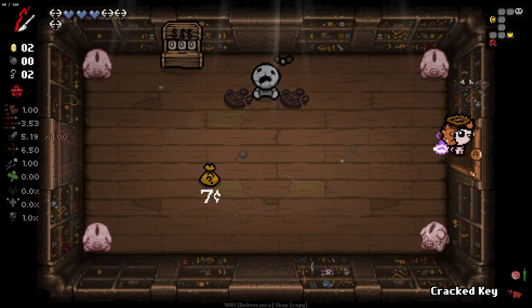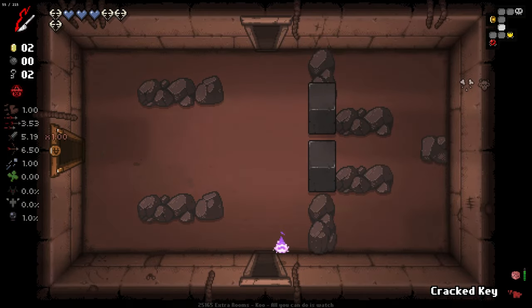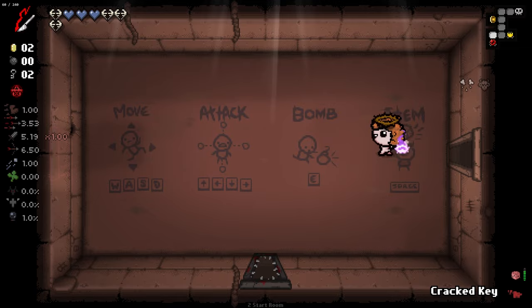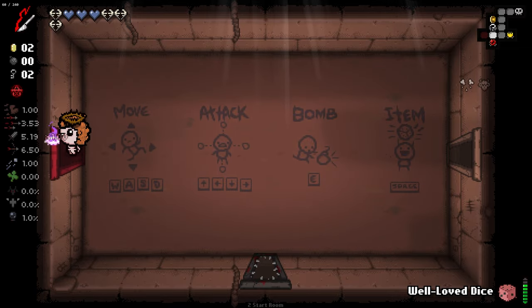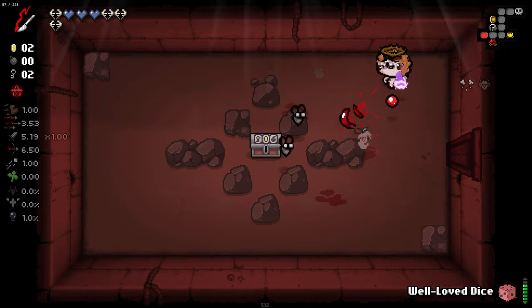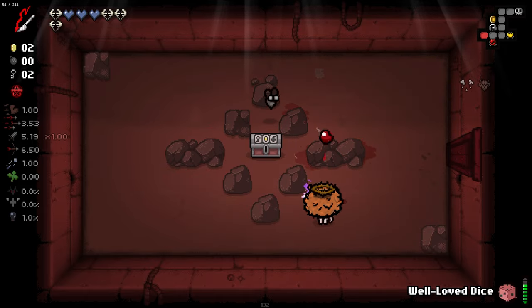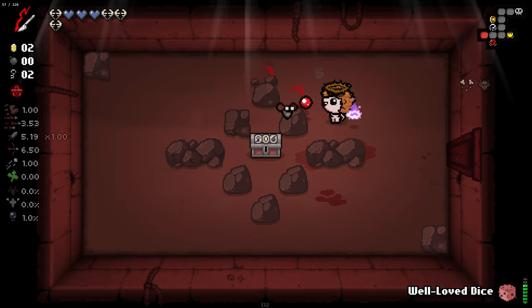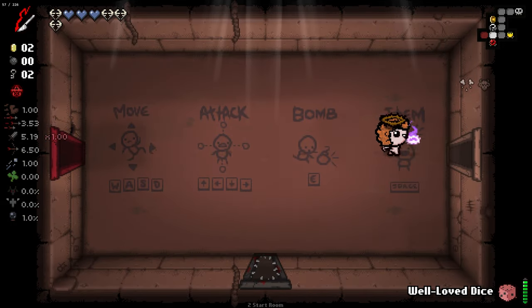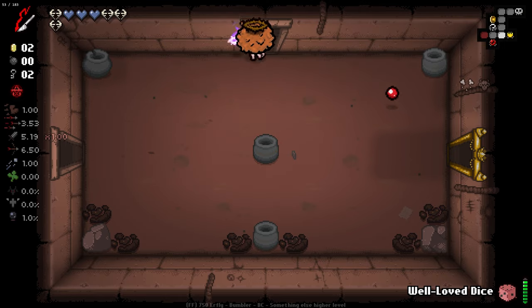Trying to think where our ultra secret room could most likely be — probably not here, but I'll try it. Yeah, it wasn't. Red key could be really good because extra rooms means extra charges. Anything that could give us extra charges is going to be really, really good for us here. The more charges the better.